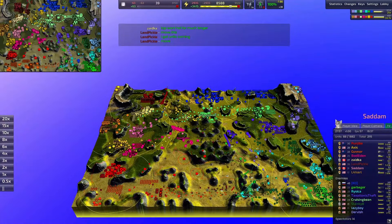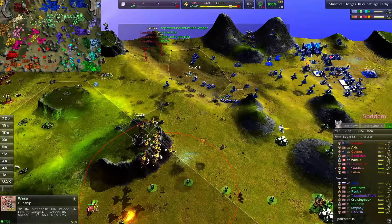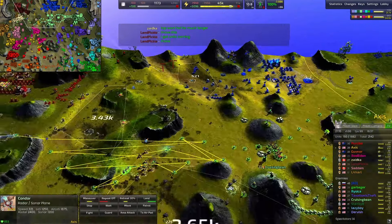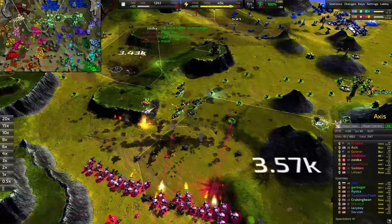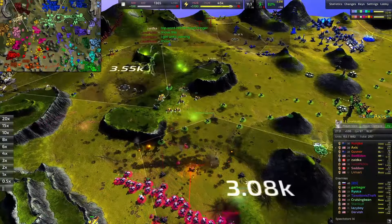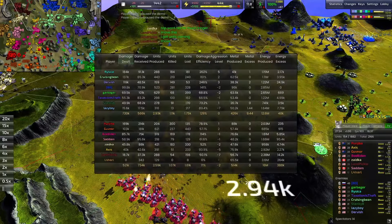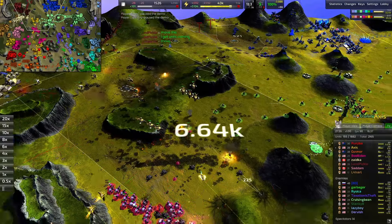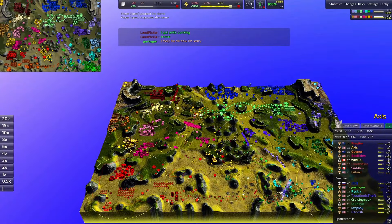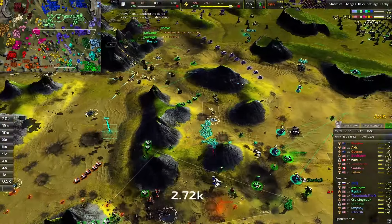Lazy Boy is really losing the air war hard. Those Wasps are just having the run of the field. A sneaky T1 fighter there. All in all Axis is doing a great job with the air war — not even close unfortunately. They were losing in the beginning but now that it's over, it's over. The reclaim field is six and a half thousand metal somewhere in that big black box.